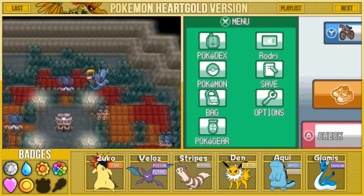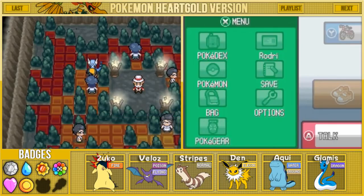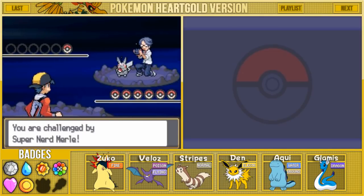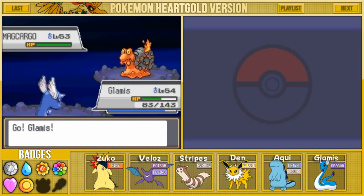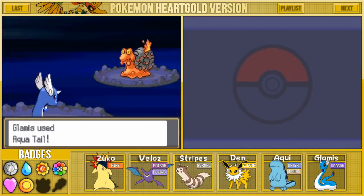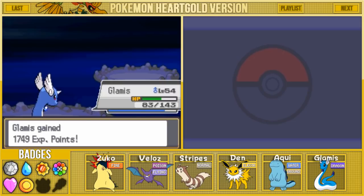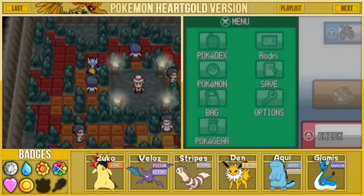I think we actually are close - there seems to be one more trainer down here. He says 'oh, you look easily defeated.' Yeah, you're about to get proven wrong because we're Johto region champions with a couple legendaries in our bank. Let's just spam Aqua Tail. There we go - Magcargo is down. We're gaining a crapload of XP and we defeated Super Nerd Merle. We got $2,544 for winning.